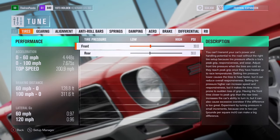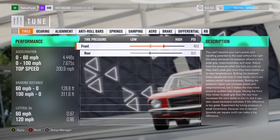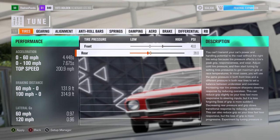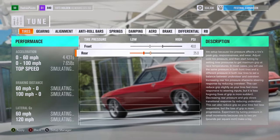Tire pressure: front tire pressure affects transitions between drifts — try something high, maybe around 40. The rear controls the initiation of a drift, as well as the speed limit of your wheel spin. The more tire you have on the ground, the more grip you have. 25 is a good starting spot.